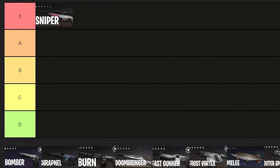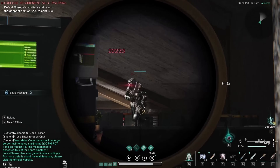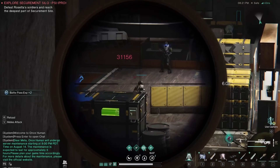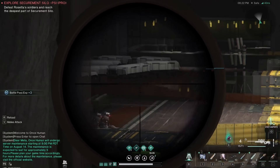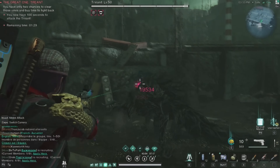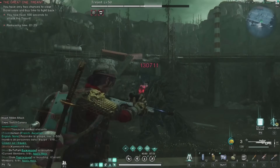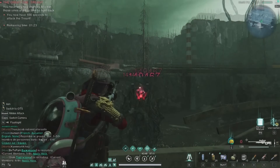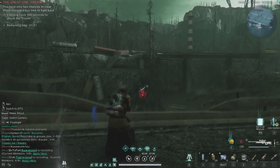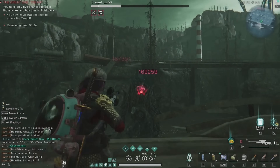Moving over to the first S-tier build: the Sniper Bingo build. This build is known as the Bullseye setup, which revolves around the Bullseye effect — it highlights marked targets, outlines them, and increases their vulnerability by +8% for 12 seconds. This build maximizes damage output from weak spot hits, ensuring each shot does insanely high damage. The AWS 338 Bingo sniper rifle along with the Agent armor set amplifies enemy vulnerability and weak spot damage.